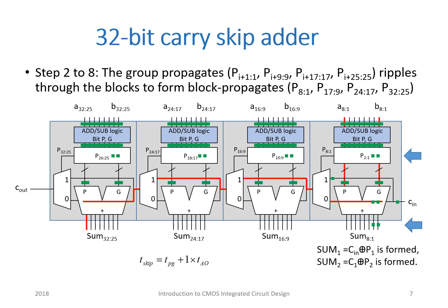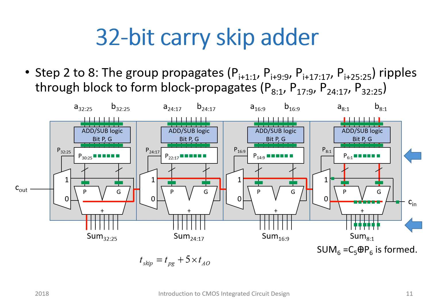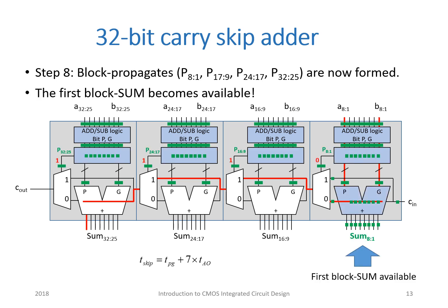During the following seven steps, group-propagates are successively formed in an iterative way, rippling through the blocks to form block-propagates when they reach the block-propagate outputs. Block-propagates are now formed, and the first block-sum has become available. The time so far is now TPG plus seven times the delay through the ANDOR gate used to ripple the carry through the adder.